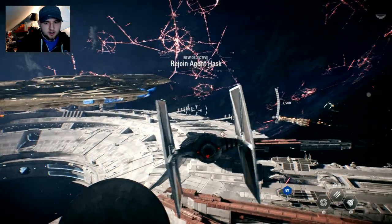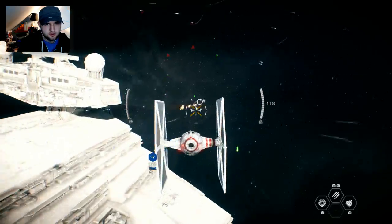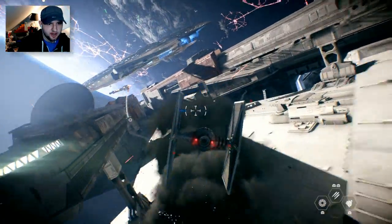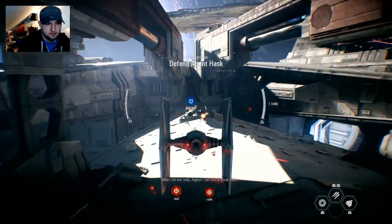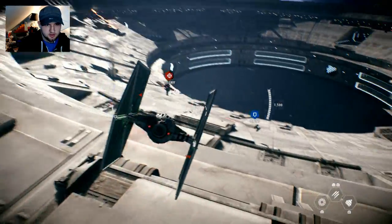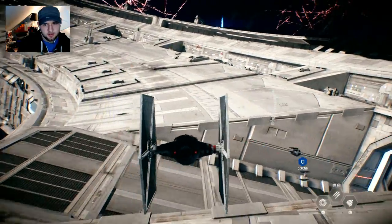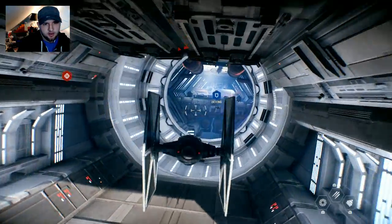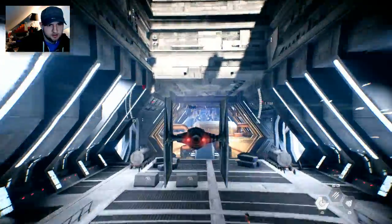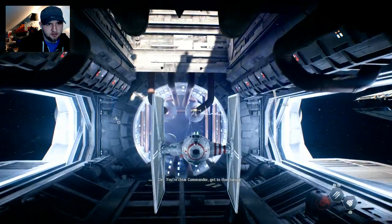Guess I'm going to follow Hask. Commander, I've picked up a tail — enemy fighter at 0.17. On my way, Agent — give me a clear shot. I'll lead him inside the station. Commander Versio, he's still on me! Pretty sure we're doing fine. We got this — you're clear, Captain. Thanks for the assist, Commander. Time to take out those rebel ion cannons. Is this it? What am I shooting?